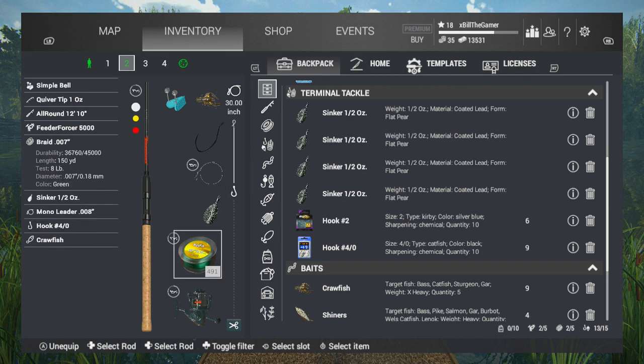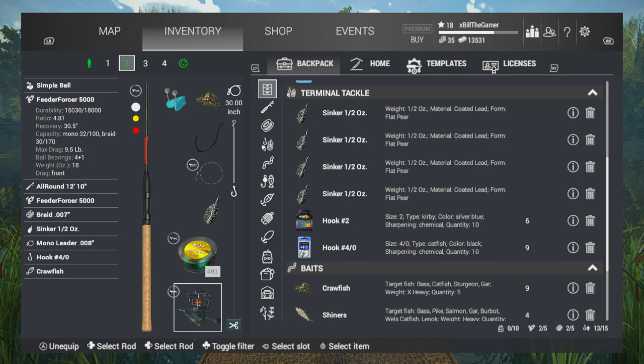I've got the half ounce sinker — I don't think the sinkers make a difference. Then we have the braid 0.007, which only has an eight pound test. If I was running fluoro line I'd probably get a higher test, but I'm just running what I have to test it out, because you never know what's going to happen. I'm hoping my gear doesn't get demolished by these fish. Last but not least, we have the Feeder Force 5000 reel — it's got a max drag of nine and a half pounds and quite good durability.